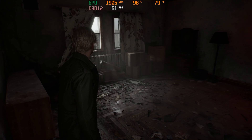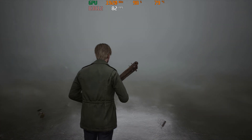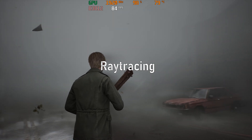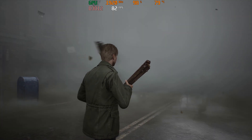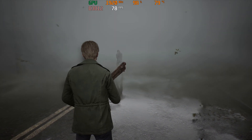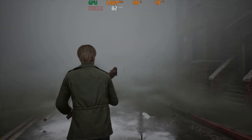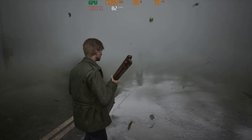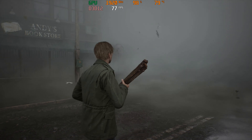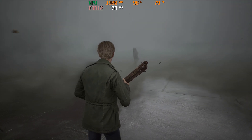Silent Hill 2 Remake is a really demanding game. I have found that you should only care about three settings: Shader Detail, Shadows, and Ray Tracing. These are the only settings that provide noticeable visual changes and a tangible performance impact. The rest are either too insignificant in affecting performance, or the visual sacrifices are huge compared to the performance they can potentially offer, so you're better off leaving them enabled or at their maximum values.